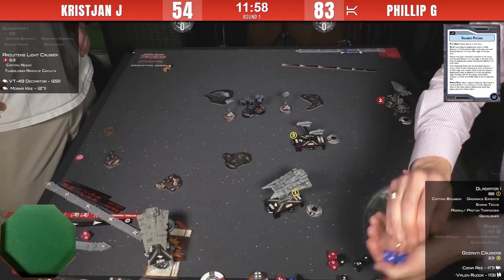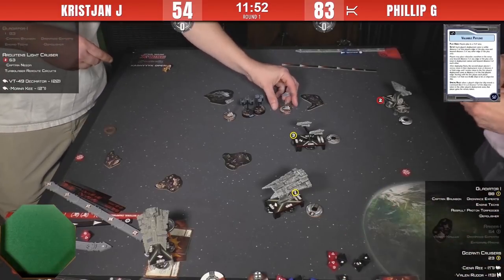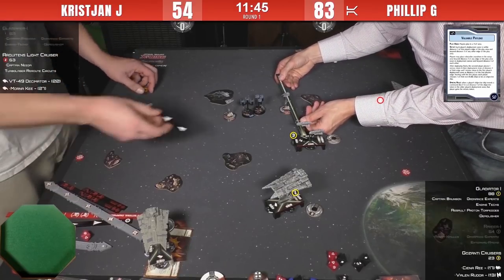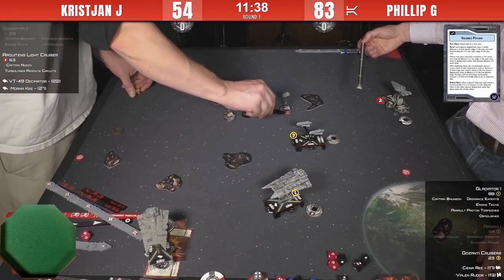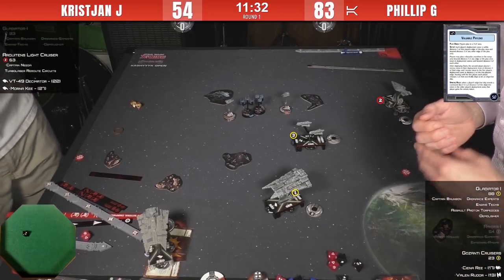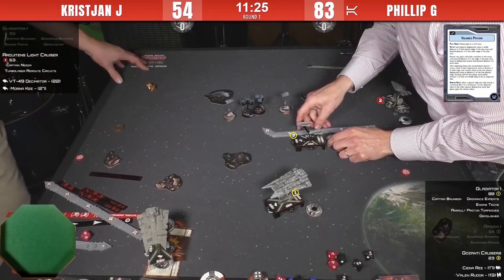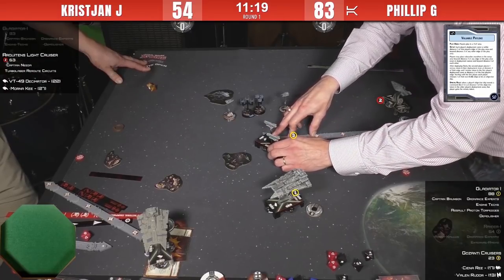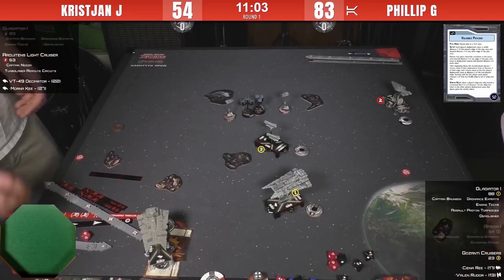One hit on Sienna — she's at one HP now. A counterattack follows. You can see how Valen Rudor and Sienna Rey's synergy can really lock things down — it's annoying to kill both of them. Philip then moves Sienna to touch the station and heal one damage, making her unkillable again. Christian only has one Decimator left — now that Christian only had one Decimator, Sienna was unkillable since the flak couldn't kill her and Decimators only have black dice. It looks like Philip is going to lose both Decimators and that's pretty much all she wrote.